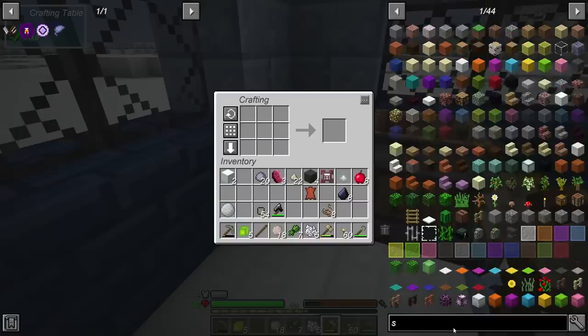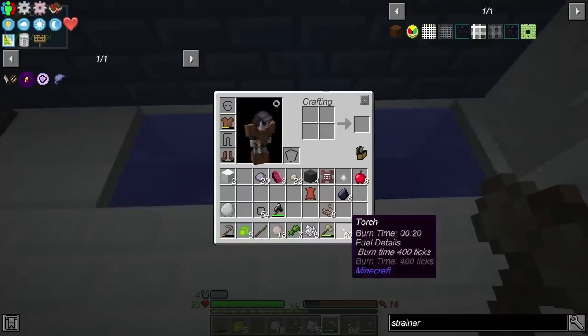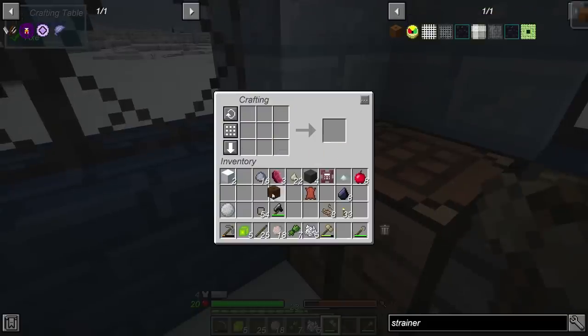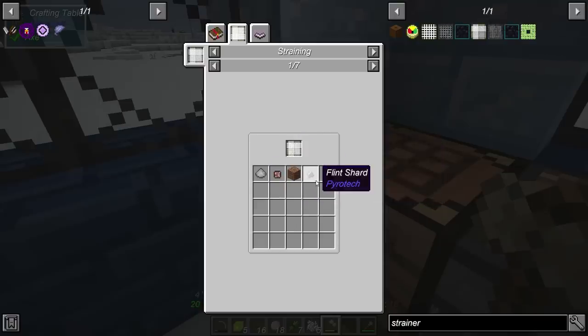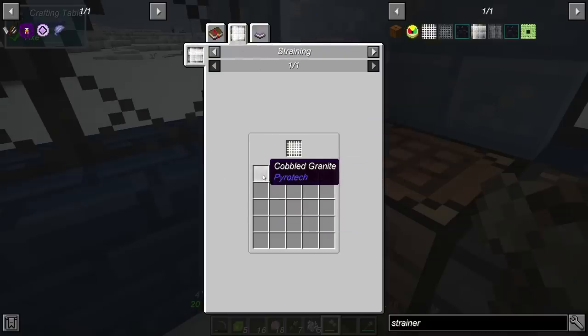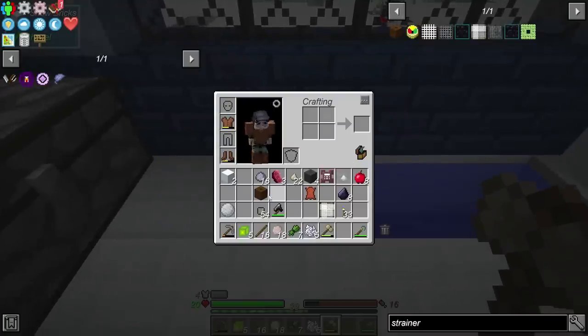Let's go ahead and try the strainer. We go to strainer, check that out, and we'll need a couple of sticks. Hopefully get a bunch of torches — I do. Go ahead and do that, toss it in. There we go, get a bunch of sticks. Got ourselves a strainer. I wanted the survivalist one, so let's make that. The survivalist strainer can drop stone dust, granite, dirt, flint, and bone shards. I believe this works more efficiently in running water, so maybe I'll put it right here. I'll probably keep falling in the water but that's fine.